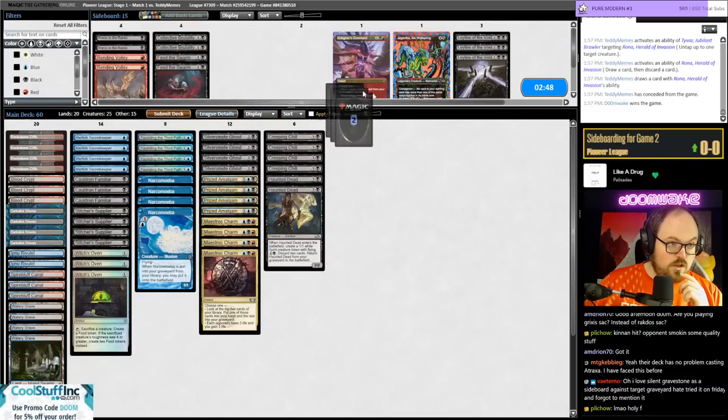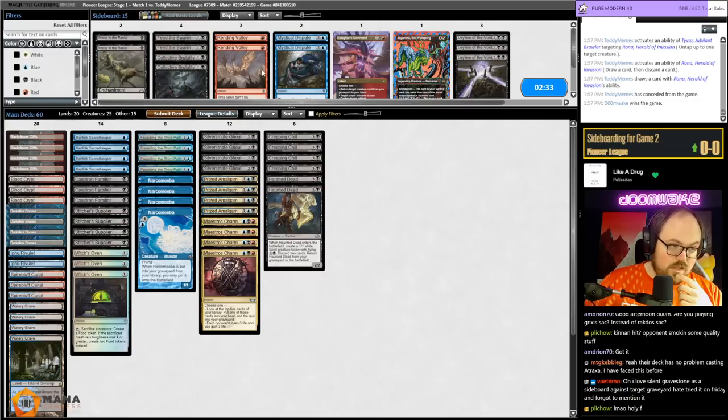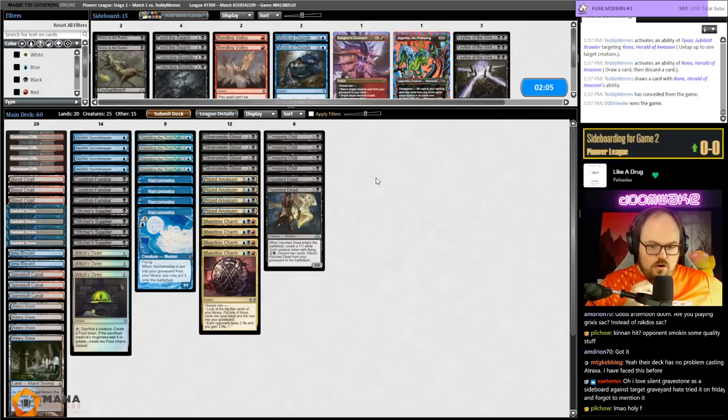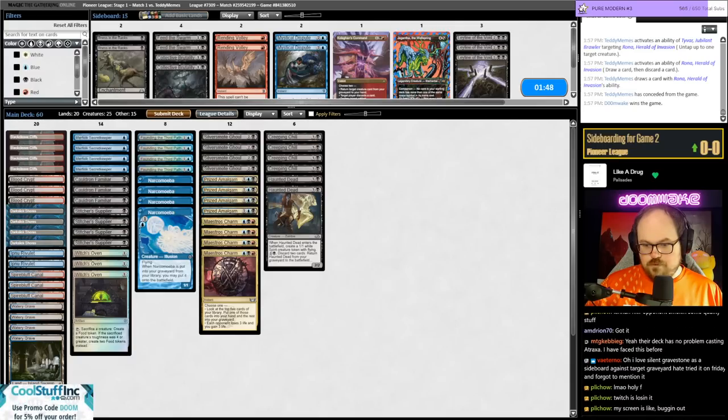So what do we want against their deck? Dispute seems good — it doesn't counter Tyvar or Karn but is good against Rona and Kinnan. Fatality is awkward because it doesn't kill Rona. Volley is again good against Kinnan and Rona but not against Karn and Tyvar. I have a lot of situational cards. Silent Gravestone — what would you want that against? There's not a lot of stuff targeting the graveyard here.